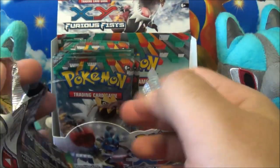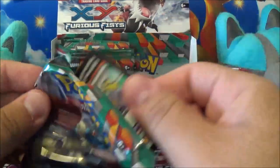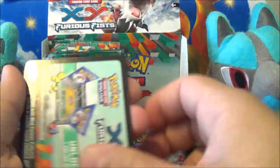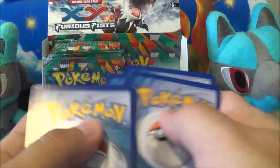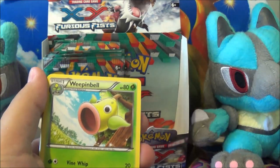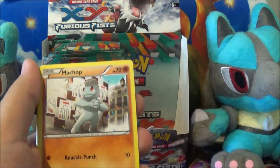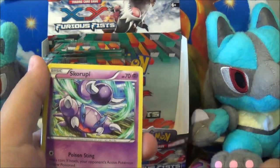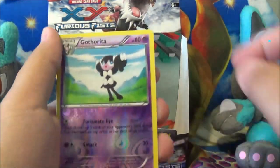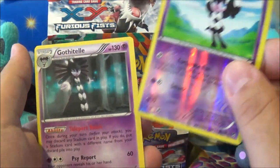Let me move the camera — sorry about that. Code card. Going off Machoke. Weepinbell, Full Heal, Machamp. Let me move Lucario a little bit. Reverse Gotharita and a Gothitelle in the same pack.